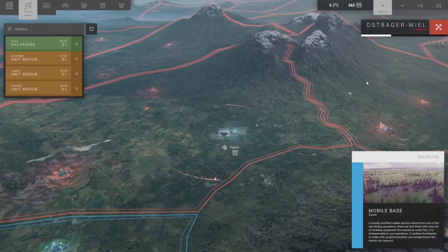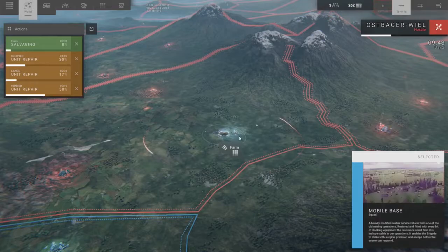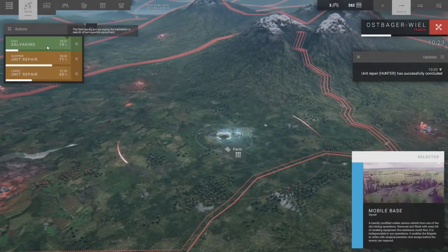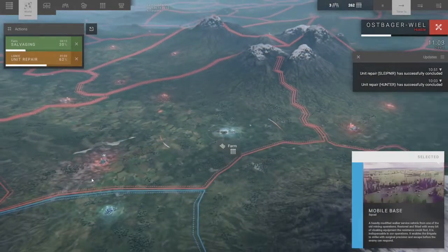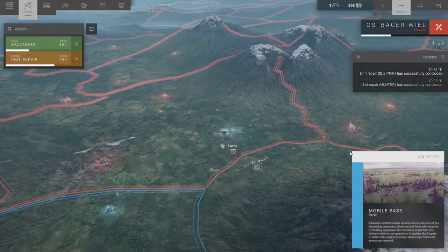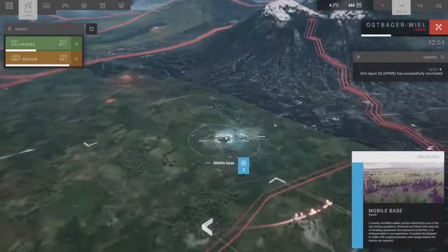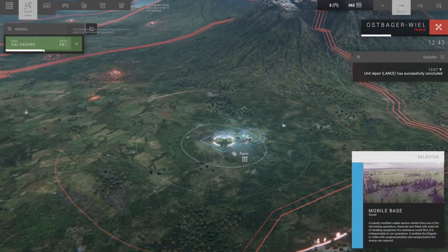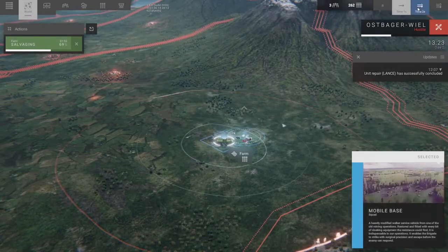Hey, orange one here. We're jumping right back into this — we've got a couple enemies around here. We're going to salvage and try to get what we can from this farm. There was that village as well as that reinforced camp. We're almost done with this; it's looking pretty good.